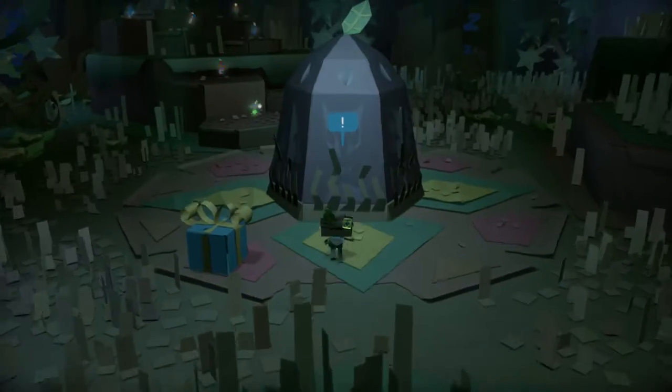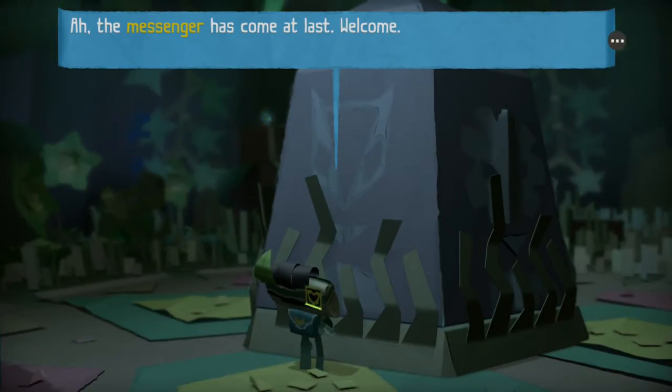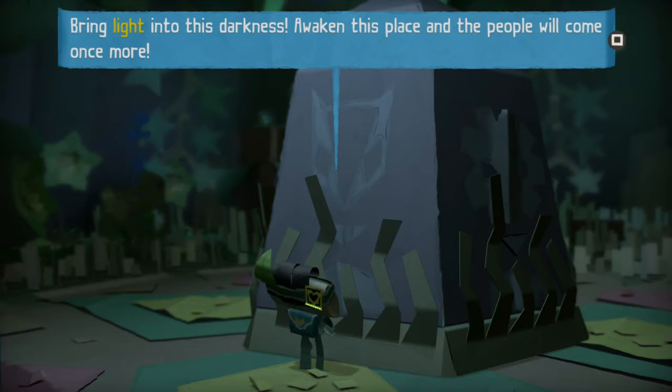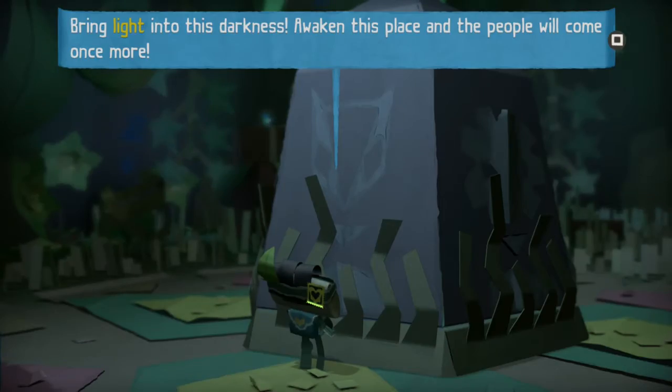Go and talk to the bell slash tent thing. What we're going to have to do for this task is light up everything in the room — he wants us to shine our light on everything here.